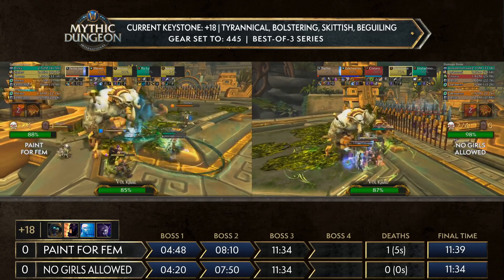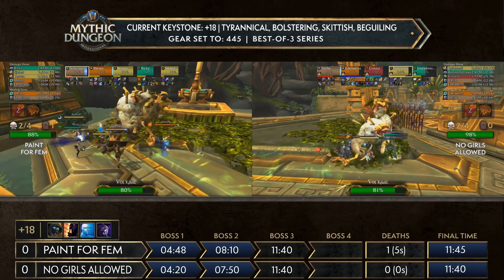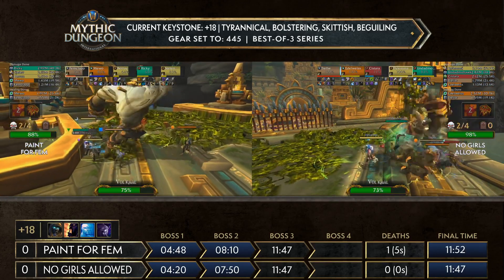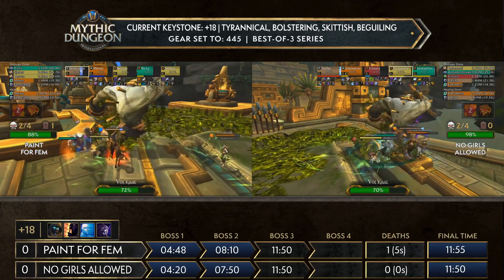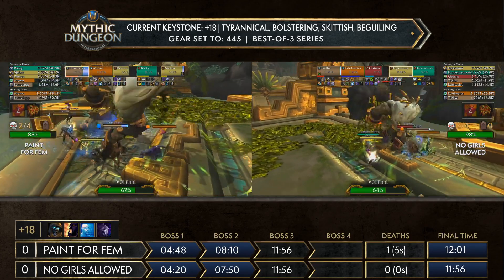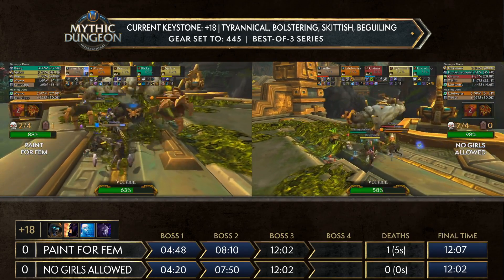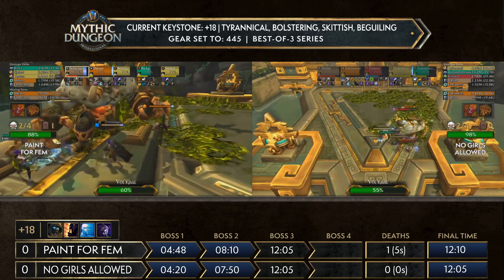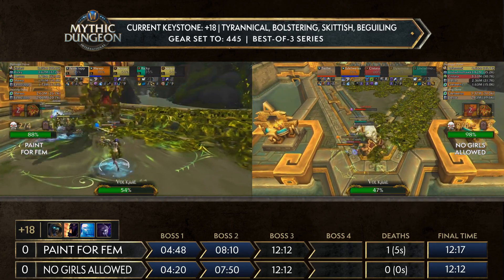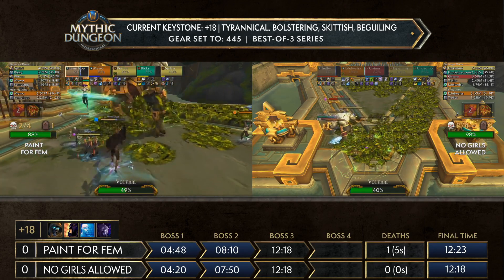No Girls Allowed was doing everything a little bit faster and more efficiently, and the last routing seemed more efficient for them too. Both are working on Volcall right now — Pain for Femme actually catching up slightly on the boss, but the 10% trash difference still won't matter. Both teams neck and neck here, Pain for Femme was about 20-30% average totem health behind at the beginning. Both teams holding onto bloodlust, not wanting to use it. Shield wall pops for Femme, giving a bit of breathing room for Mew. No dispels on the diseases coming out — greedy brain, don't want to lose that.